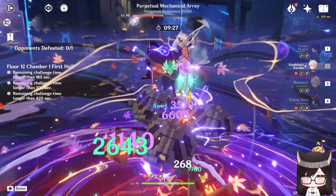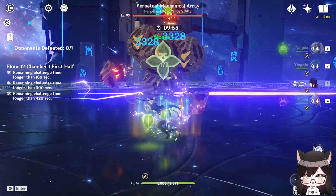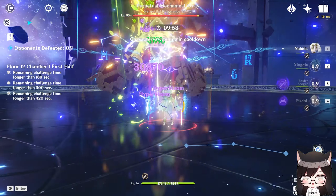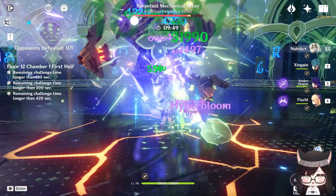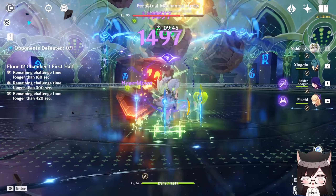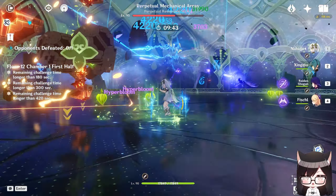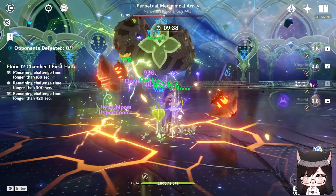There's also the Hyper Bloom Raiden team. It works really well because Raiden's skill lasts for 25 seconds, more than enough to proc a lot of Hyper Bloom in a single rotation, and her skill triggers every 0.9 seconds. Compare that to Kuki at 1.5 seconds — Raiden's skill already triggers much faster, meaning more Hyper Bloom. Also, Raiden's Eye skill triggers on enemies rather than around your active character like Kuki, which is especially useful against flying enemies like the Aeon Blight Drake or the Winged Wyvern.